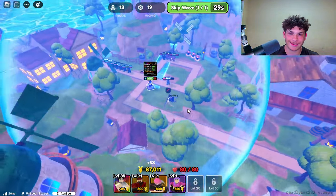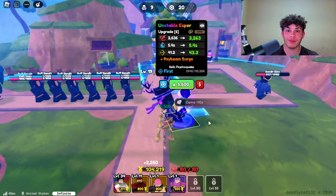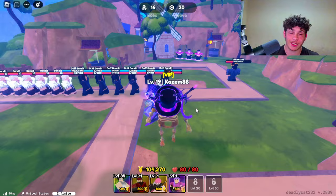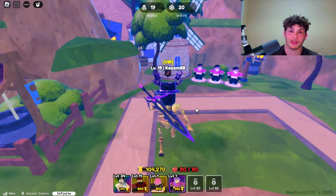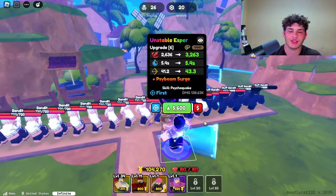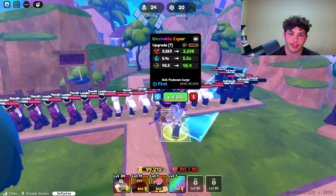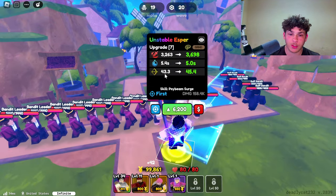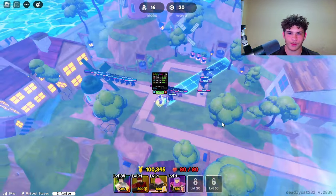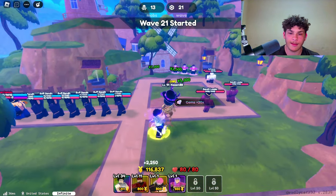Look at that range — no NPC is escaping from this guy. The next upgrade costs 4000, he now does 2636 damage, 5.4 second cooldown, and 41.2 range. Keep in mind you can place four of him down, which is overpowered. I don't get why he receives so much hate — in this game any mythical unit is really good. He might be bad compared to other mythicals but he's actually pretty good. The next upgrade costs 5600, he now does 3200 damage and his range went up, cooldown still 5.4 seconds.